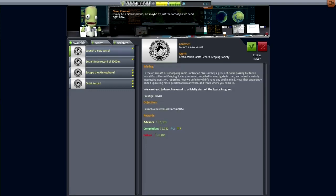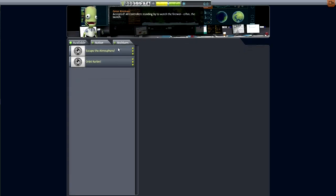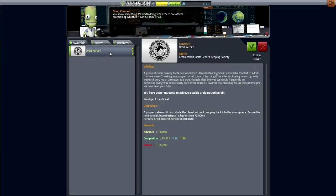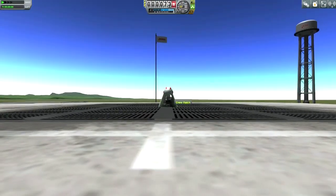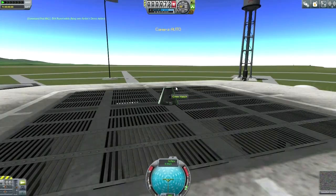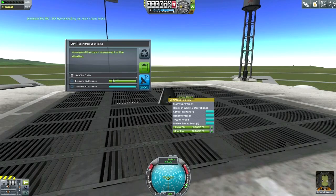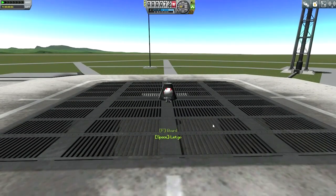First things first, I go to the contract building and grab all the basic contracts: launching a vessel, 5,000 meter altitude, escaping the atmosphere, and getting into orbit. Before doing all that, I decided to do the basic thing first. Since this is hard mode I want to rack up as much science with minimal cost as possible, so we do an EVA report above Kerbin shores, then all the other little reports we can do.